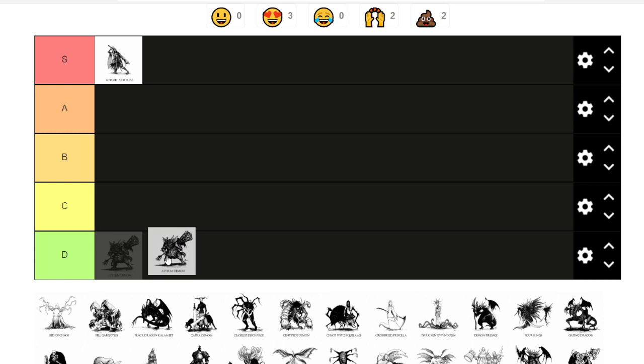Asylum Demon is your first boss fight — really easy. You can kill him with ten fire bombs immediately. Very simple moveset. He kind of looks cool but he's fat and boring, so I'm giving it D tier.